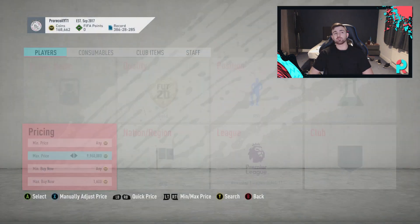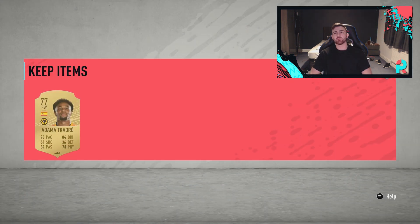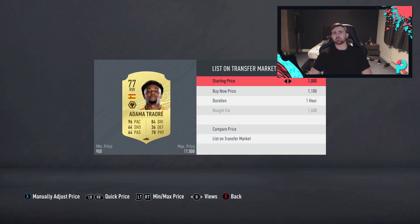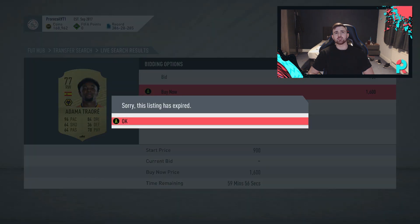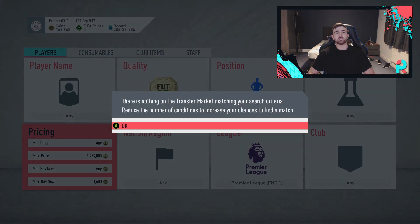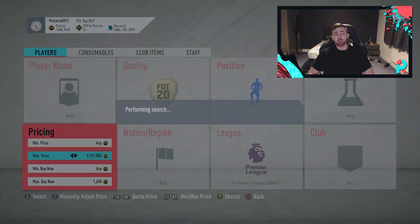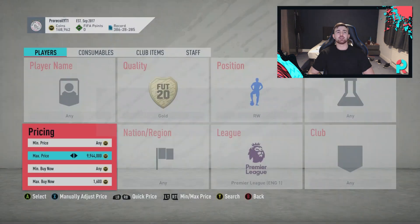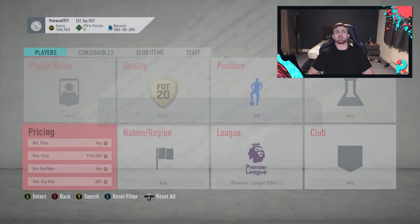We don't even need to do a compare price on this one, which is really easy - you can literally just pick them up. There you go, a Traoré! We managed to pick up like three at 1.2k at one point, so they were being listed really low. I don't think they're being listed as low now - I think people may have caught on that they were undercutting him a little bit. Traoré being arguably one of the best cards in the game this year - not his base card but the Headliner and the Scream, just disgusting cards to play with.